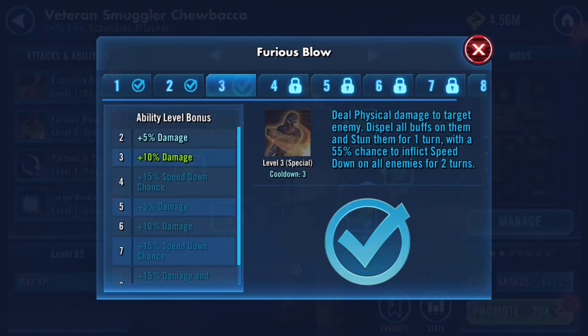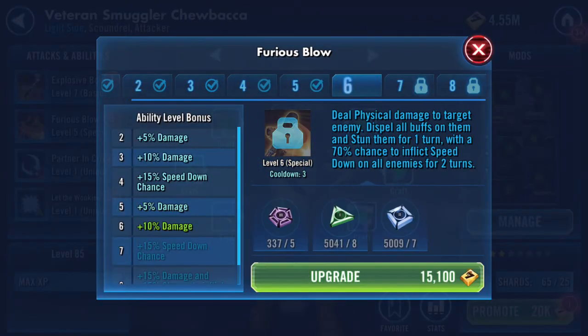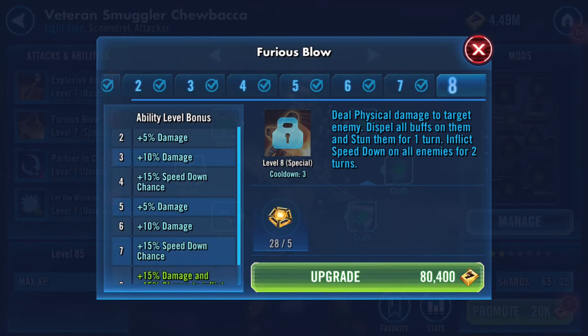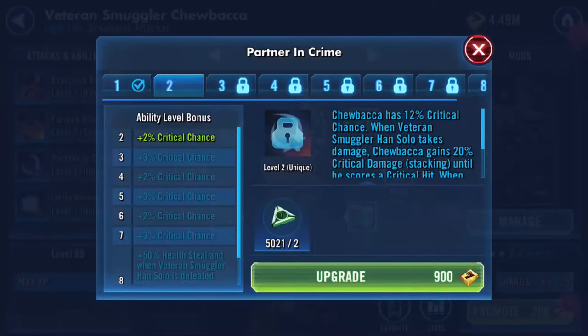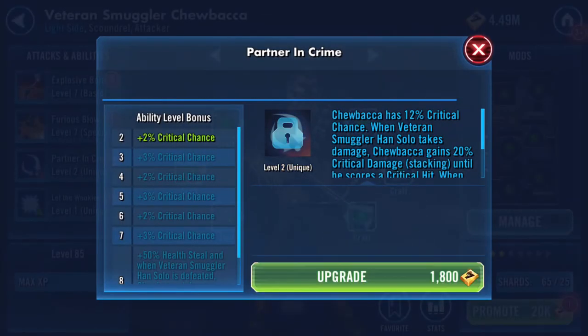That's something he'll get when he reaches a lot higher than Gear Level 7. He's one over halfway. Deal physical damage to target enemies, dispel all buffs on them and stun them for one turn, with an 85% chance to inflict Speed Down on all enemies for two turns. And it's 100% on the Omega by the looks of it - 85 and 15 is 100.